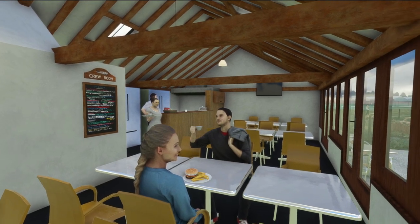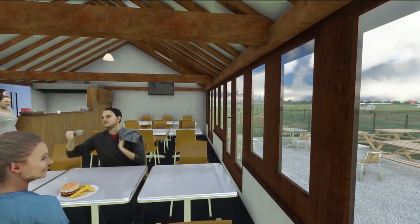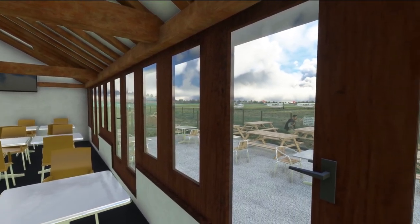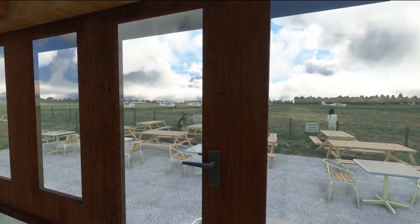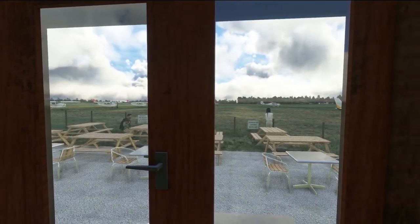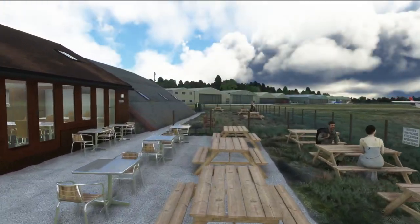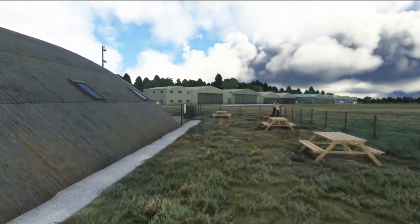One thing that's really nice is that they've actually modelled in the crew room — a popular little area overlooking the pilot centre apron that is usually quite busy throughout the week. It's a nice place to go and spot and watch the world go by in real life, and of course really nicely detailed by Burning Blue Designs, bringing this to life in the sim.